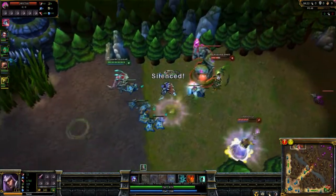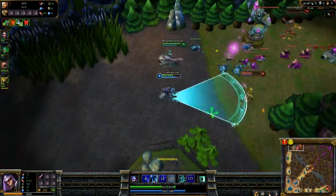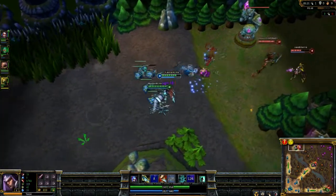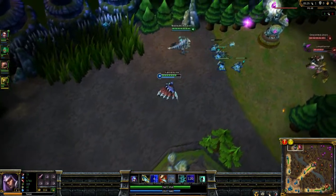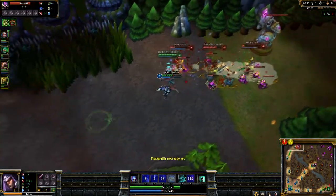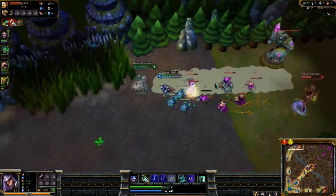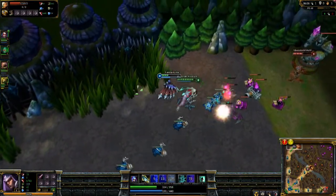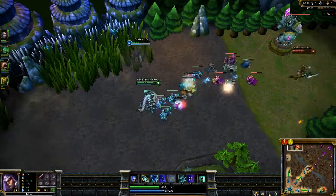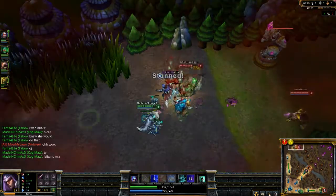Early game, Talon's harassment is very good. He can easily harass enemies using Cutthroat and then a Q proc to get extra damage and have them silenced for about one second at level 1. Rake can be used to slow and actually does quite a bit of damage, especially with a few levels in it early. As you can see right here, I jump on LeBlanc with Cutthroat, throw a Rake as I'm getting away, and Kog'Maw finishes her off. Rake slows her so my teammate gets more attacks off, and it deals damage and slows both ways, making it a quite long slow overall.